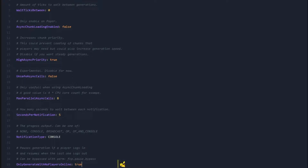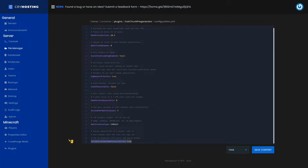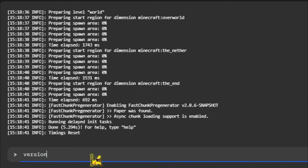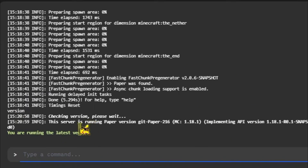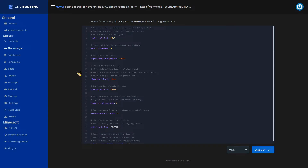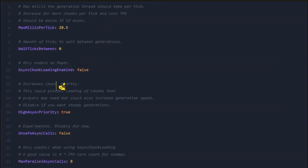If this is set to true, it'll basically only generate chunks on your server when there's no players on the server. Right alongside this, you'll need to ask yourself if you're running paper as your server.jar file. You can find this out by running the version command in your console. As you can see, I'm running paper version, which means I am currently running paper on my server. If you do find out that you are running paper, you're going to want to change this option right here to true, as it reduces lag overall on your server.